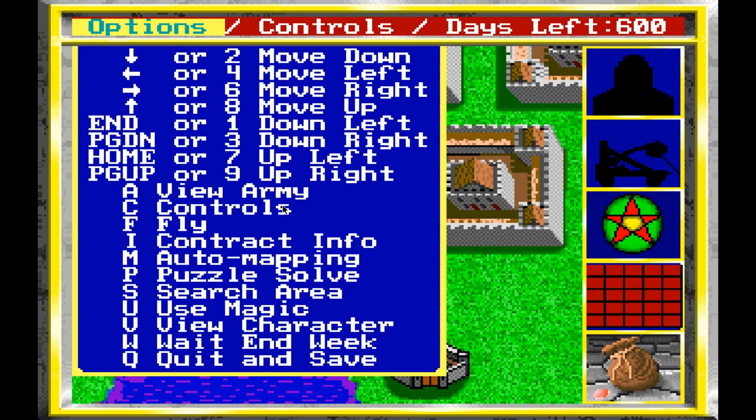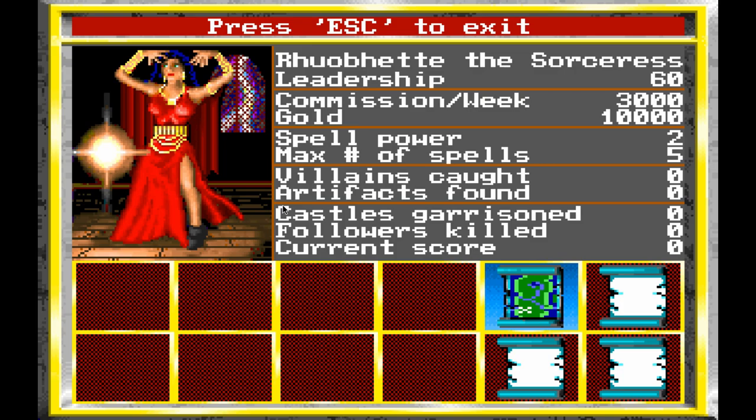In addition to the army, we can look at our hero stats. Here is Rovet the Sorceress — we have a leadership of 60. How leadership works in this game is basically you can control that many hit points worth of a creature, so theoretically we can have 30 more peasants. We make 3,000 gold pieces per week, and we have 10,000 gold to our name. Spell power 2 — the maximum number of spells is 5. Spell power affects how good your spells are when cast, with a different effect for every spell. No villains, no artifacts, no garrisoned castles, no followers killed, and we have zero score.